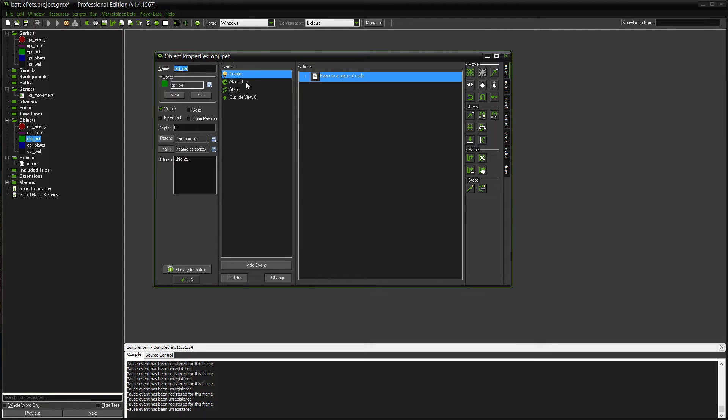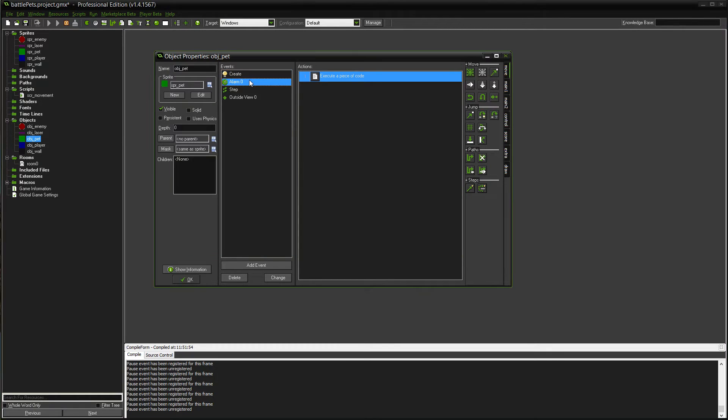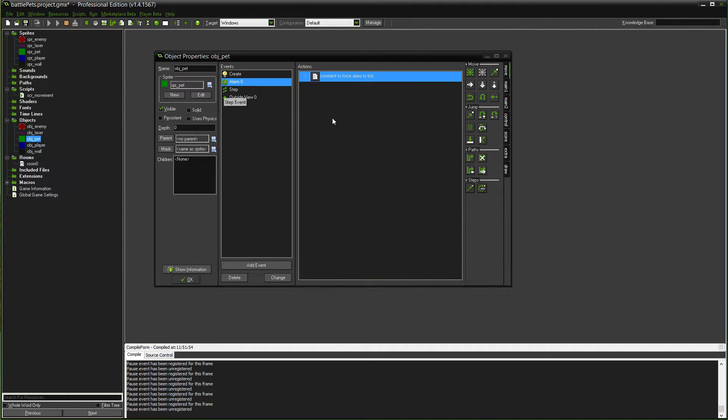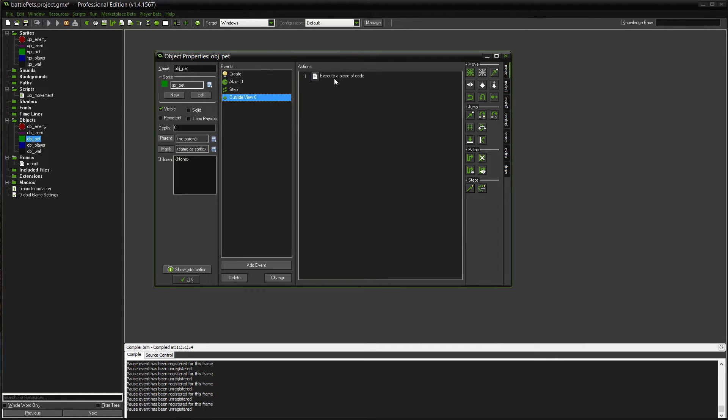The pet's create event is just a bunch of variables we'll get into each of them later. There is an alarm event used for a cooldown — it does absolutely nothing, but I have to put a comment in there in order for the alarm to work. It's a quirk. I'm not going to get into the step event here because that's where all the fun stuff is.